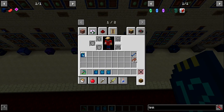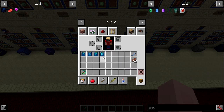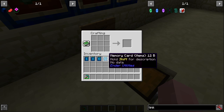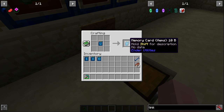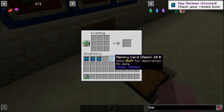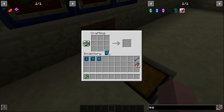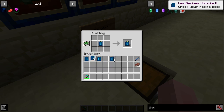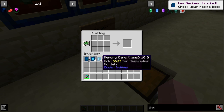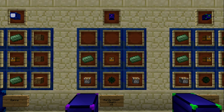To upgrade, make four memory cards with two pieces of slime to get the next tier. If you decide you don't need 4096 items, you can put the 12-bit card back in a crafting grid and it will give you the four cards it took to craft it. So you can put in a 10-bit and get four 8-bit cards back, and so on, downgrading each card one tier by placing it in a crafting grid.